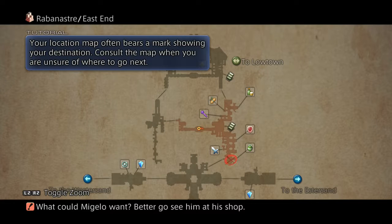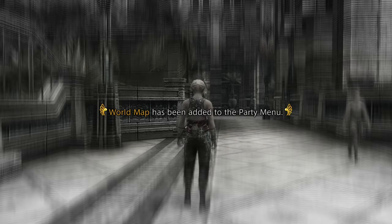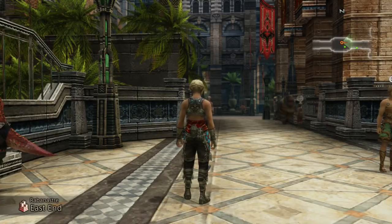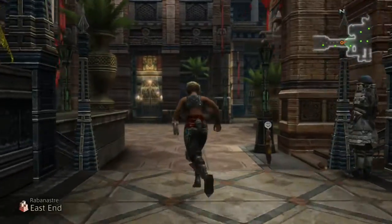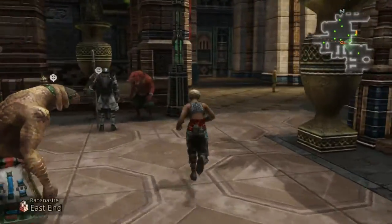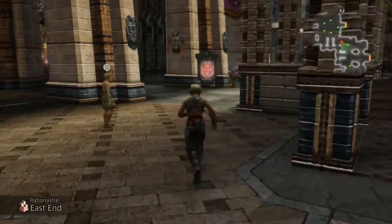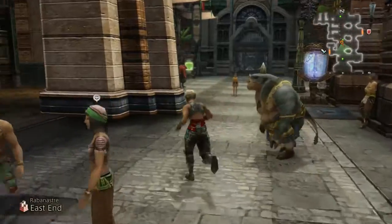Here's the map — the X shows our location. We're going to Miguelo's; he's got a job for us. Going north to our objective — it's exploring the city. They make sure you explore it by giving you quests.